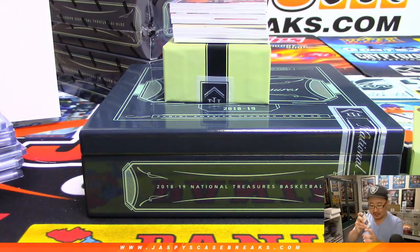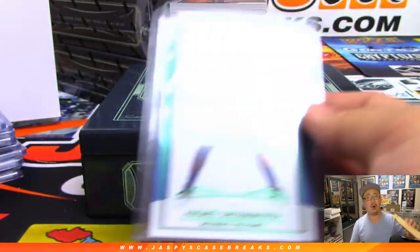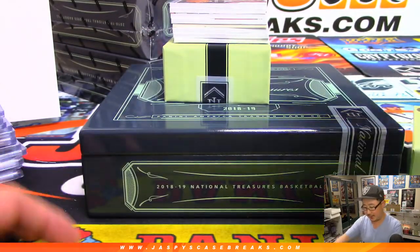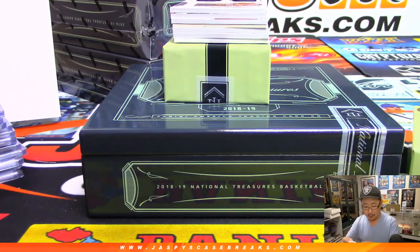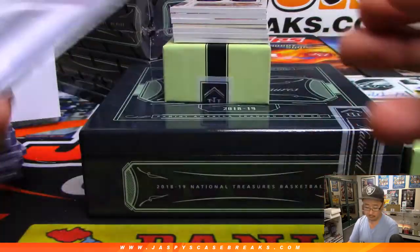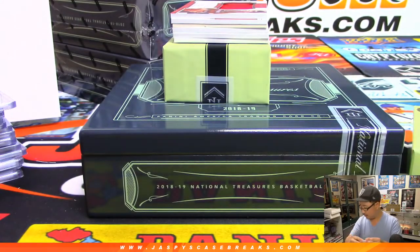Another train whistle — Andre Drummond, 4 out of 5, goes to Chad Clausen and the Detroit Pistons. Each box has a one-of-one printing plate. There's 44 out of 99 Jaren Jackson Jr. for the Grizz — Adam Kelly with the Grizzlies. We've got Grayson Allen, 20 out of 99 — by the power of Grayson — that goes to James and the Jazz.